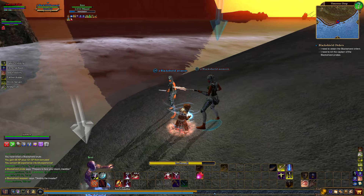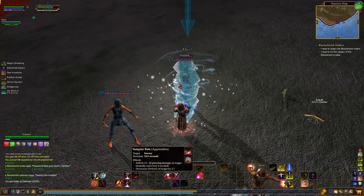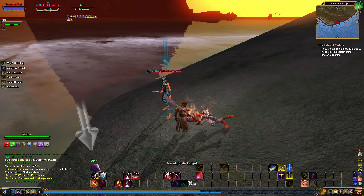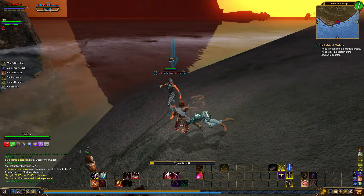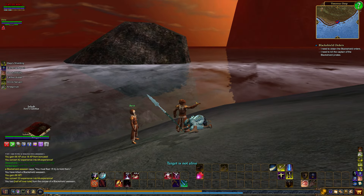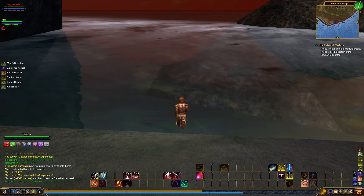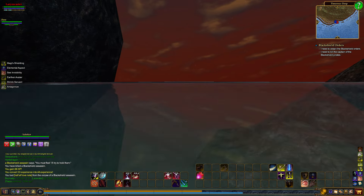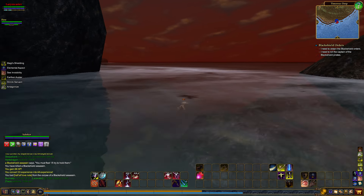It doesn't seem like there's anything here. Oh crap, you got two guys on you. Oh, I'm good. What, with these guys? Yeah. I'm going to wipe the floor with you, man. These guys are tough. You see how much hit points I have? I'll try to hold them — see how much damage I'm doing? These guys are a pushover, man. We kill these guys so easily. It's almost kind of sad to kill them because they have no chance whatsoever.